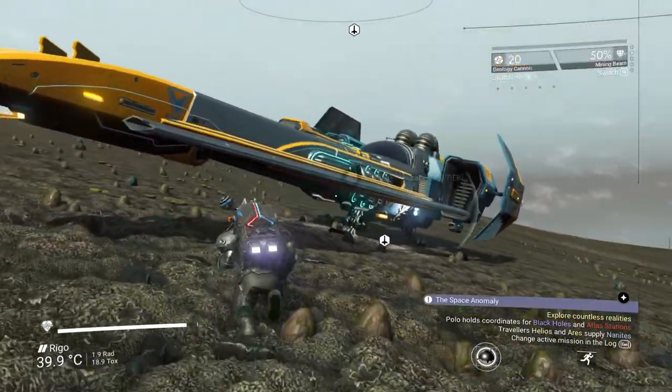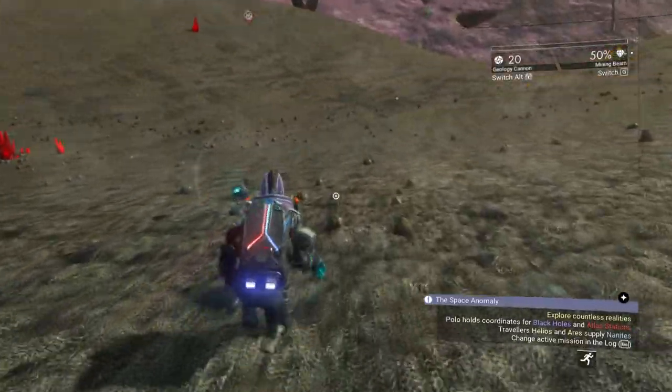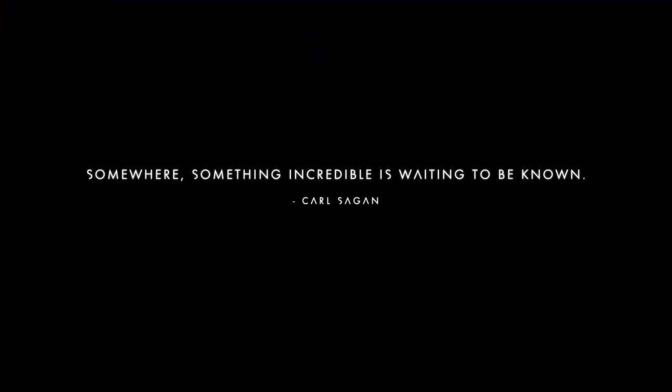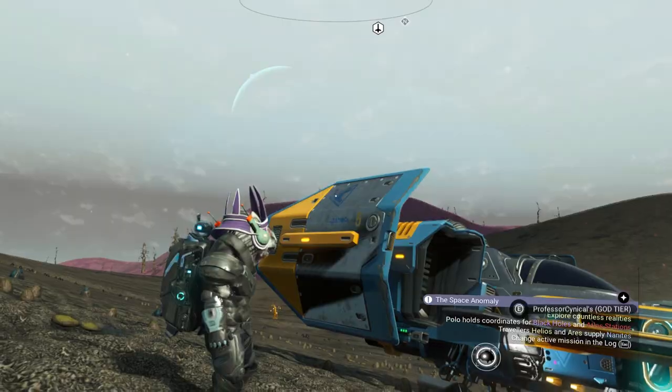The very first thing you need to do is jump in and out of your ship — that's going to create a restore point save. Then go ahead with a geology cannon and essentially blow your legs off. One thing to note: this will not work if you're in permadeath, because you need to die for this glitch to work. So if you're in permadeath, I do apologize, this glitch is not for you.